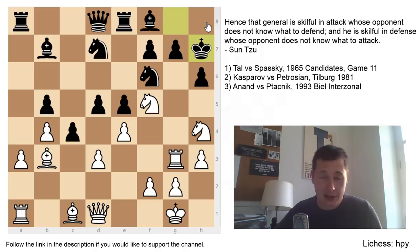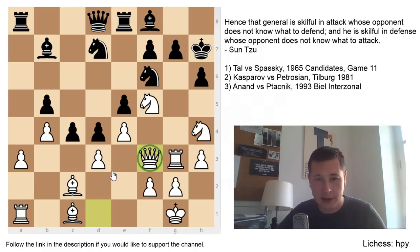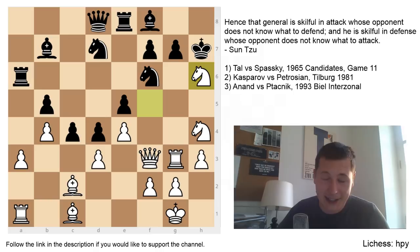After king to h7, Tal now has no more threats and has to save the bishop — bishop to c2 — and Spassky now simply continues: d4. Even though all of white's pieces are aiming at the black king, the attack isn't really doing that much. Qf3 was played, bringing another attacker into play. Now the only two pieces not in the attack are the a1 rook and the c2 bishop. Rook a6 was played, defending laterally and probably starting a counterattack if need be. Then knight takes h6 — a typical Tal sacrifice, one of the best moves in the position.